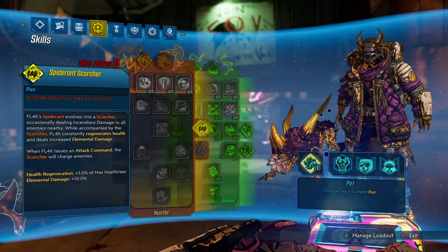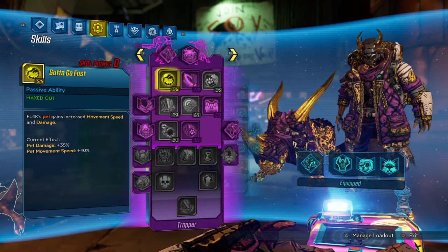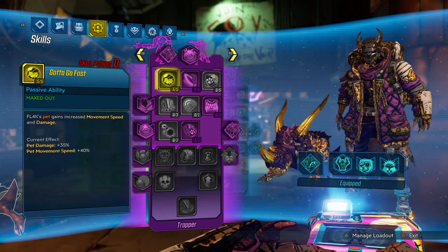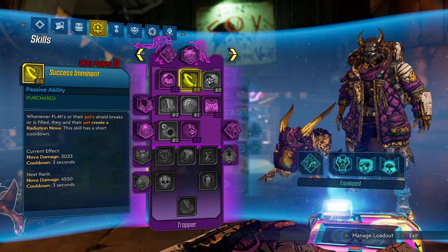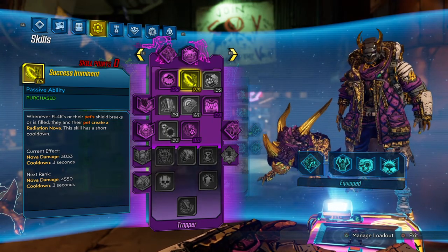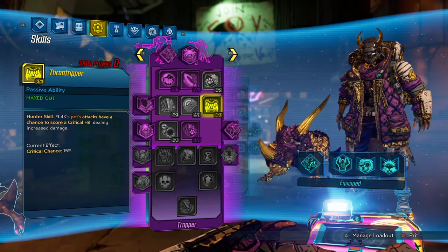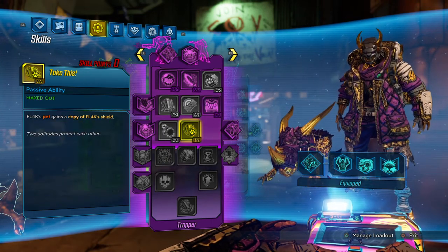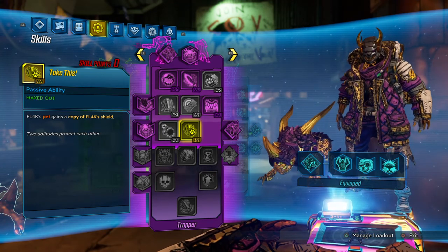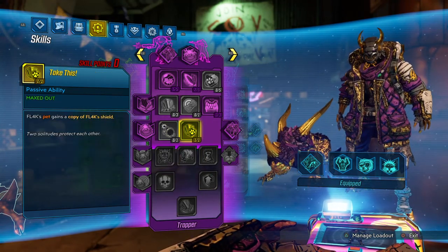For my skills, in the red tree I'm not using anything — I used to like Leave No Trace for a little extra ammo. For the purple tree, really all I want is the extra shield for my pet so I can get that Brawler Ward active. I want the pet damage, and there's a skill here that does okay damage, though you will blow up barrels — so if there's any reason you're going to die, it's going to be because of that. This skill helps my Radiation Aura crit, which is good. If you run any other shield, your shield's always going to be down, so any skills that require an active shield just won't work. Because I'm running a melee shield, this is as far as I need to go in the purple tree.